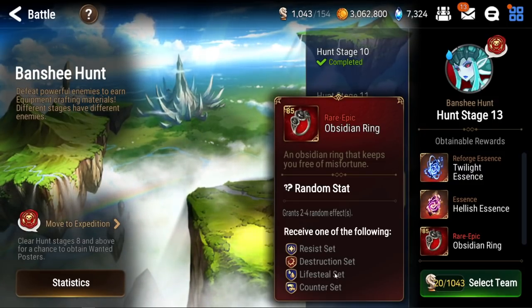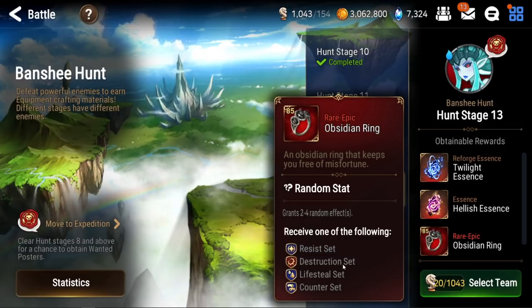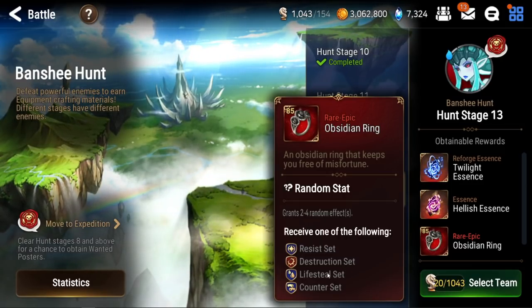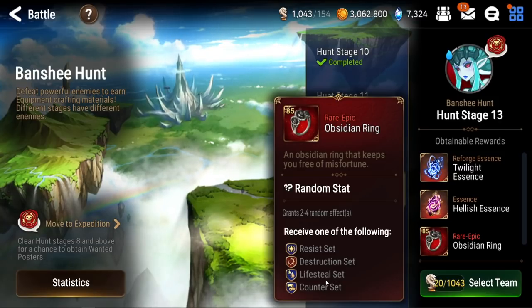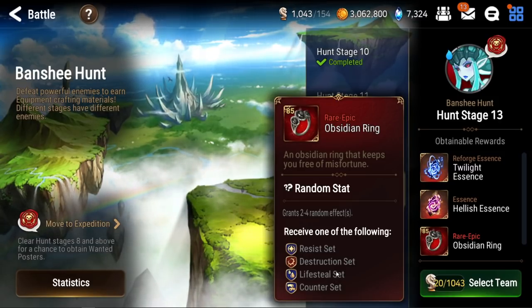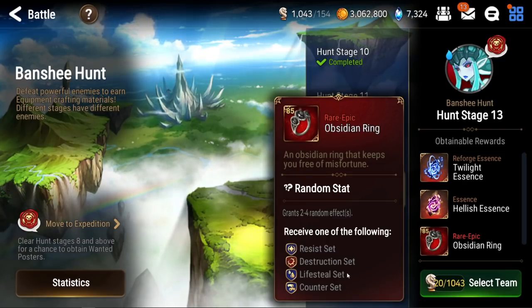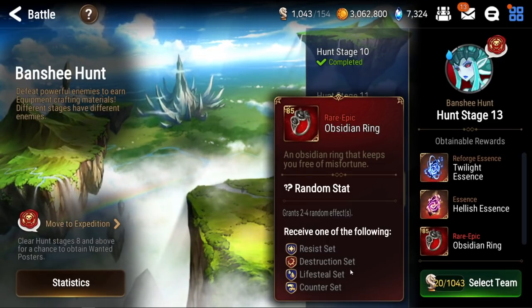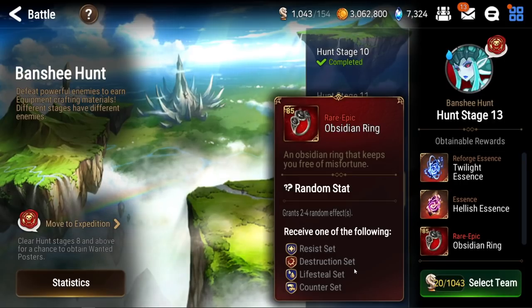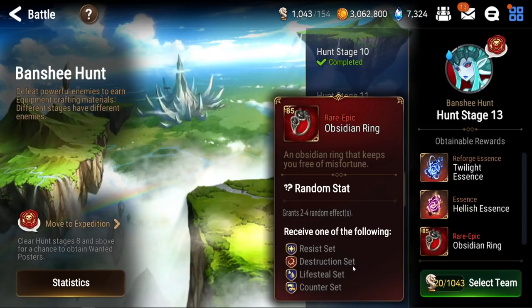Then there's the lifesteal set. The idea of the lifesteal set is that yes, you're sacrificing that 25 speed, but you're getting the opportunity to heal off of your damage. By healing, you're surviving longer. And if you're surviving longer, you're taking more turns, therefore making up for that 25 to 30 speed. More turns equals more damage.